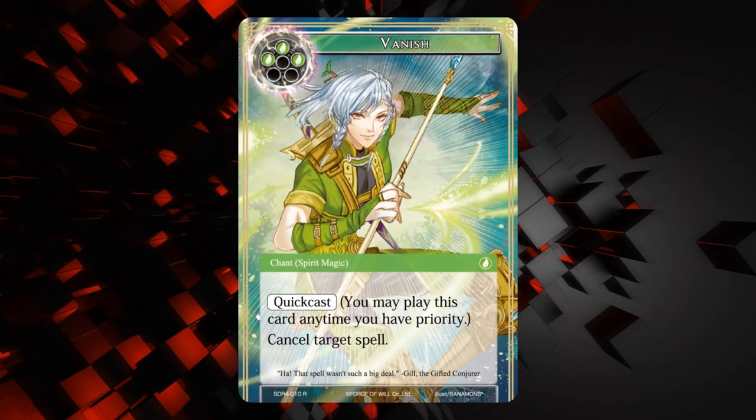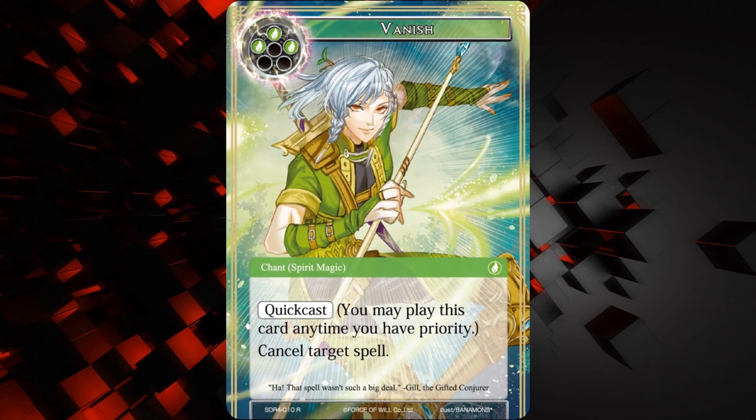Next up we have one of the more interesting cards in the deck: Vanish. It costs three wind, chant spirit magic, it has quick cast, and it says cancel target spell. Because it has spirit magic, you can use one wind from the Gil ability to make this only cost two, and at two it's very, very powerful. At three it's like, eh, it's okay — it's no Severing Winds, let's just say that. In the Gil deck I think it's pretty good. If Gil is a thing, then this card will be pretty good — but if he's not good, then it's gonna be almost unplayable. It's got this huge dichotomy.